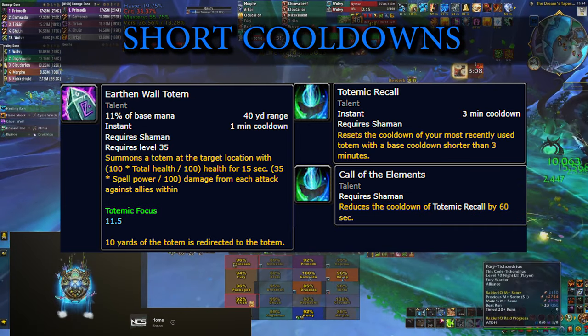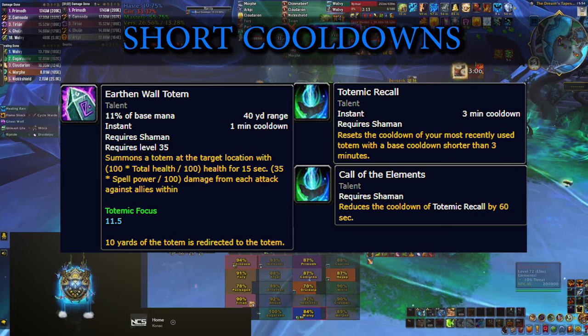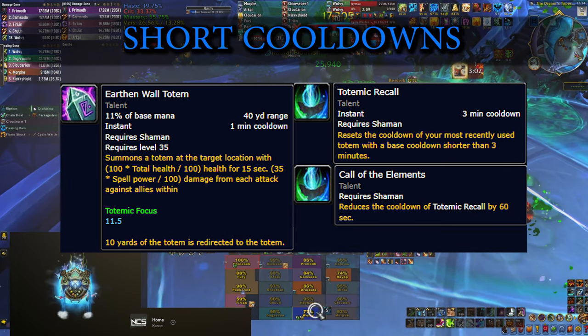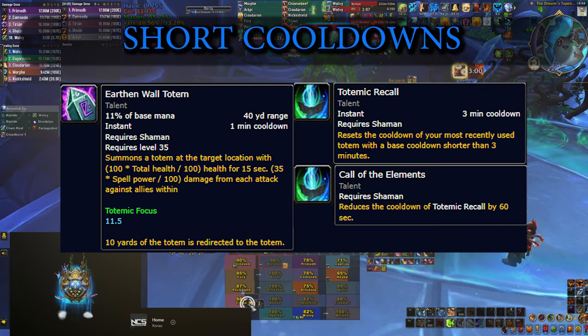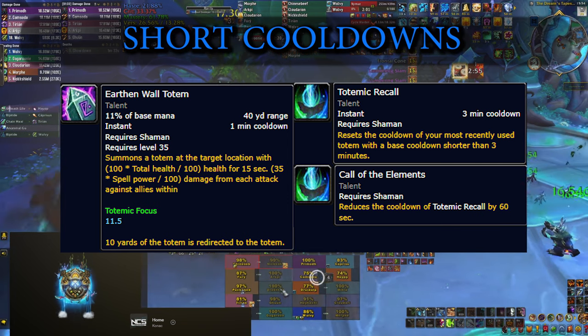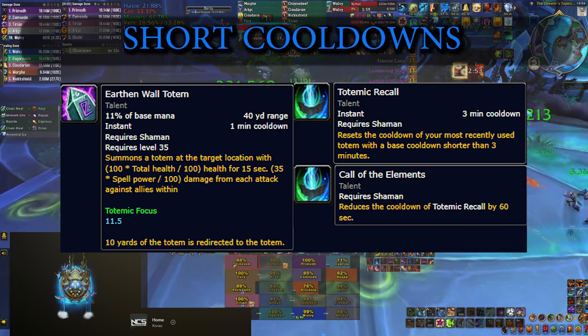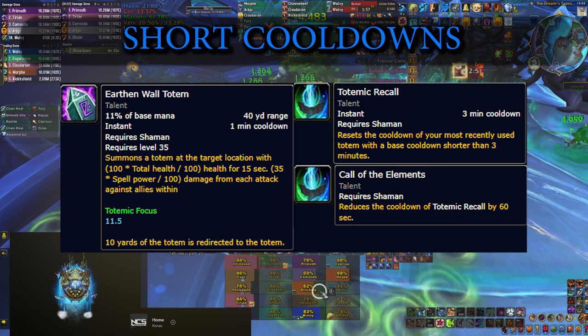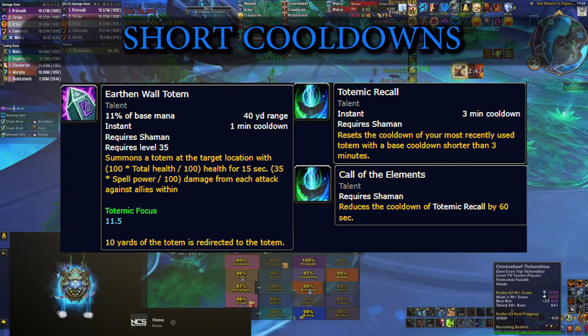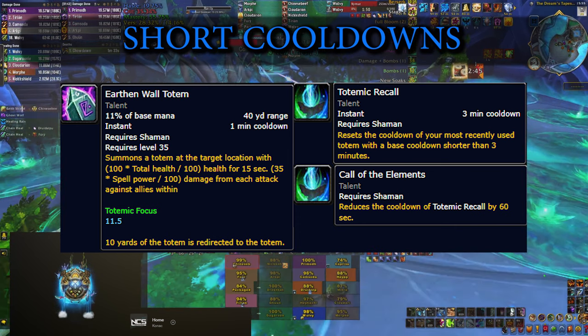One minute later when Earthen Wall Totem comes off cooldown, press it again immediately. Then after one more minute when it comes back off cooldown, your Totemic Recall is available again — so you drop two of them together and keep repeating that throughout the fight. Try it out, check the results, and then you can come back later and thank me in the comments.